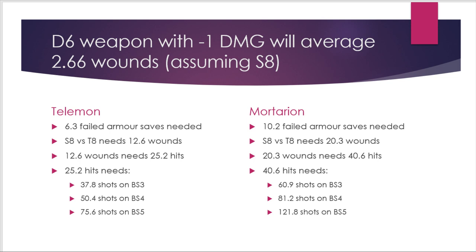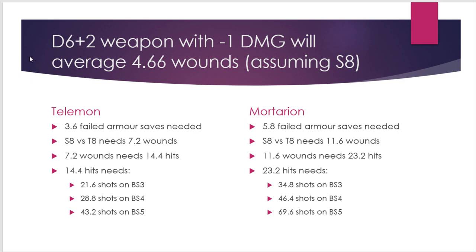Mortarion is about 50% more survivable than a Talamon, and that's fine because Mortarion is also about 50% more expensive. Now, what happens when we look at D6+2 damage? This covers heavy melta rifles outside half range and multi-melters inside half range — though some fusion weapons still use the reroll rule, the majority are now D6+2. This changes your average damage on an unsaved hit to 4.66.